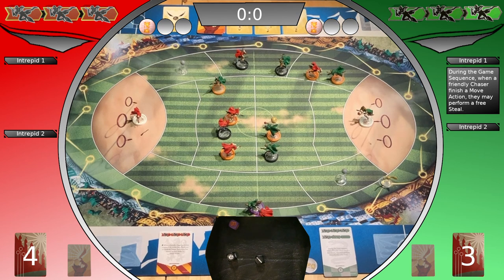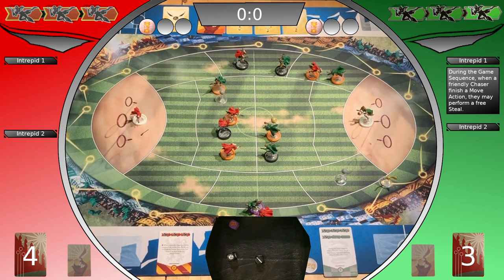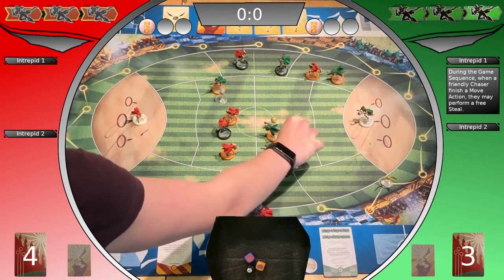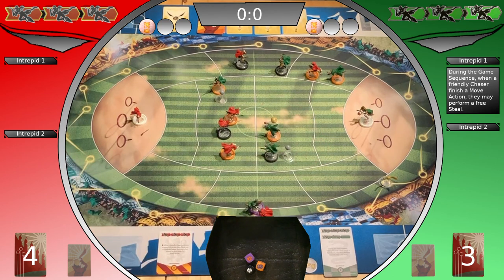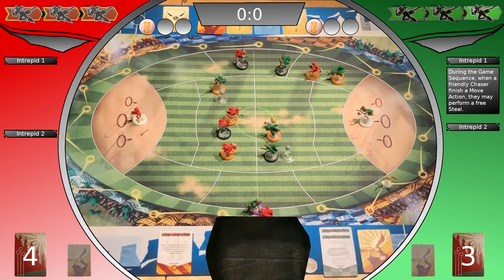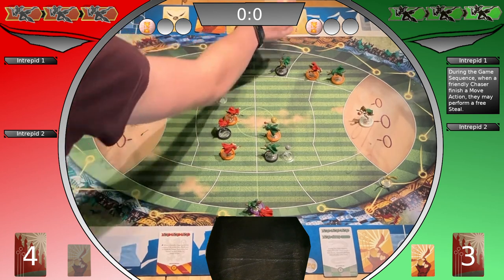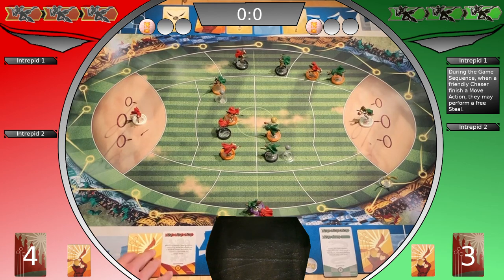All action blocks are resolved. Bludger movement — Gryffindor is the defending team. Attacks the Slytherin chaser. Maneuver reaction — is hit, gets a stun token. Slytherin splutcher attacks the beetle, defense reaction, successful. Slytherin player takes a snitch card in play, reveal card. Gryffindor takes a snitch card in play, reveal card. Tactical cards are discarded.